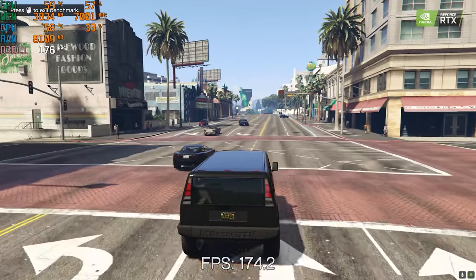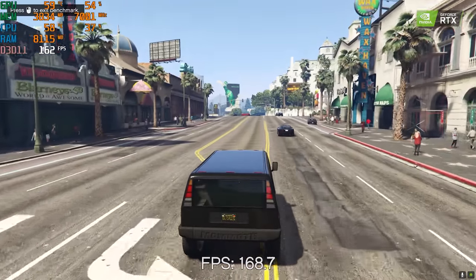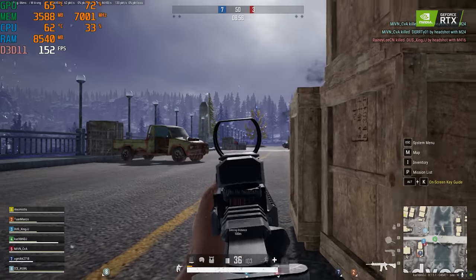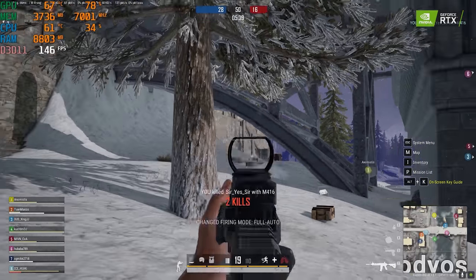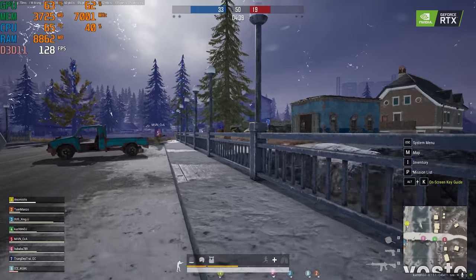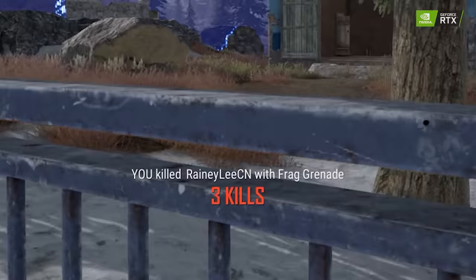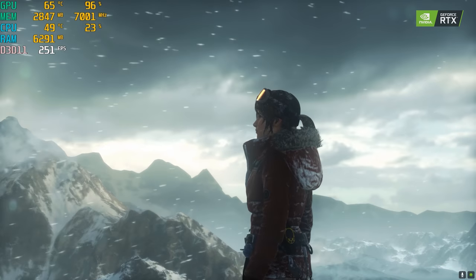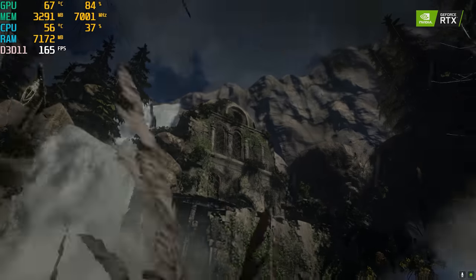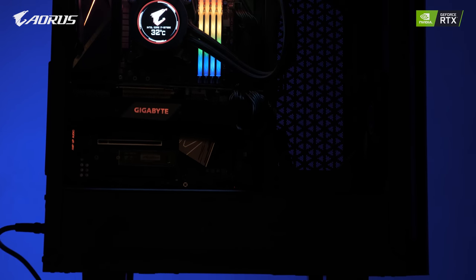GTA 5 was able to shell out 150 to 180 FPS very easily. With PUBG PC, getting 120-140 FPS is easily possible at 1080p high settings. Rise of the Tomb Raider had an average FPS of 160. RTX 2070 Super coupled with the i7-10700K was definitely going to perform really well. That's pretty much it for the gaming performance test and the PC build video.